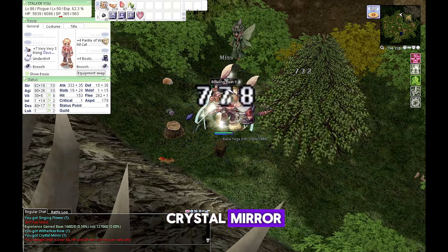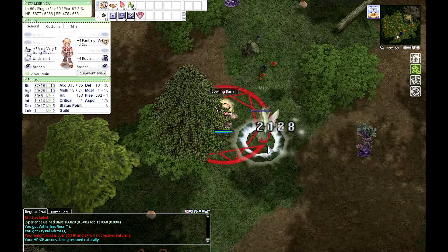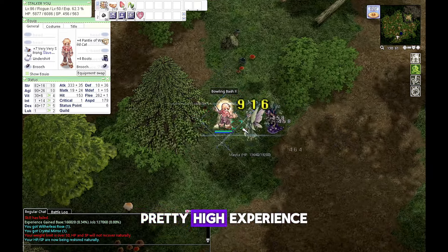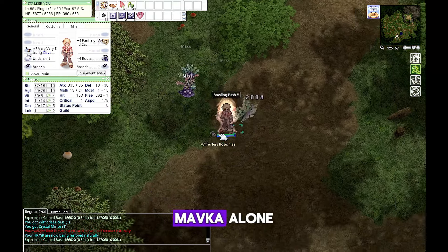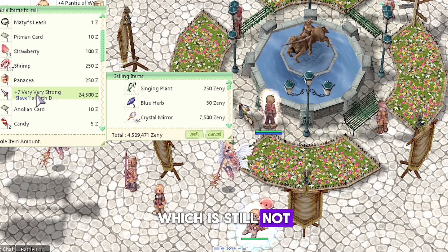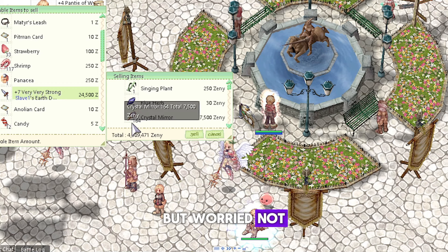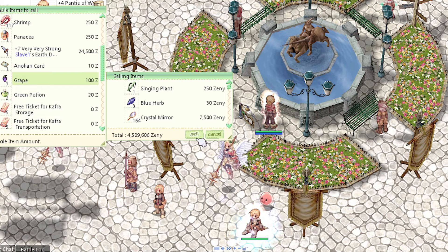Witherless Rose, Crystal Mirror, and Blue Herb can be sold to NPC and players. Also Mofga gives pretty high experience compared to Sleeper. From Mofga alone I made 4.5 million zeny, which is still not enough to fund my Stalker equipment, but don't worry since fewer players go to Mofga making it easy to farm there.